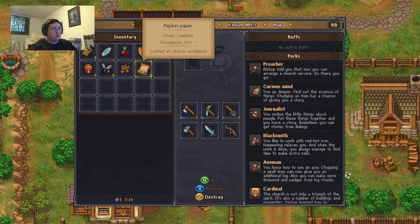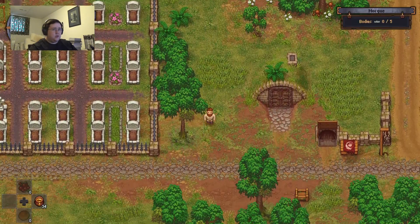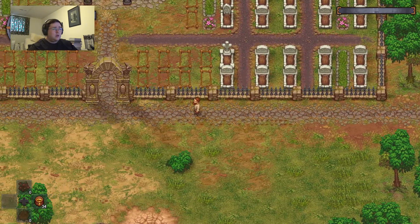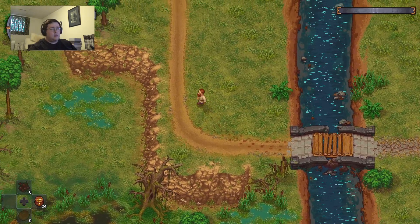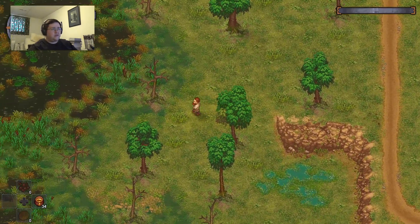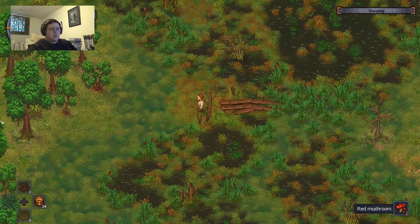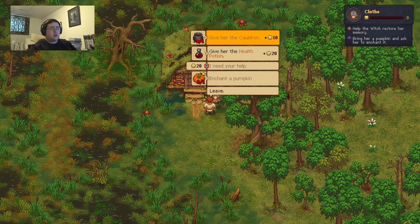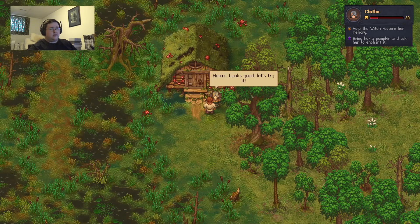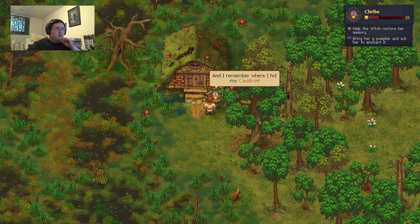It's too bad not many places want pigskin paper. Let's go over to the witch's place and talk to her before she takes off on me. I also look forward to actually growing the gold level stuff like the pumpkins and other things — I know I'm going to need them for the bar that I'm going to be opening up. Looks good, let's try it. Oh, now I remember — I'm Clotho and I remember where I hid my cauldron.